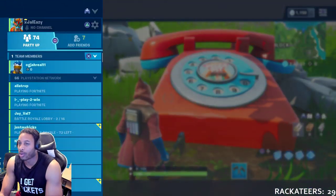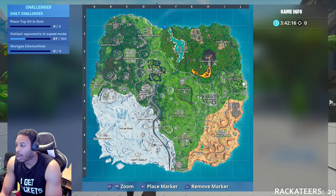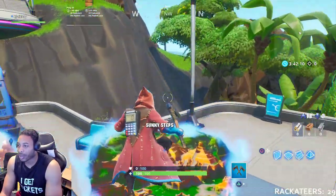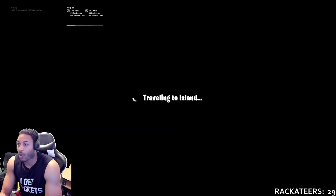Pause the video, do whatever you gotta do. Then we're going to go back to the hub and I'm going to show you the location of the oversized piano, which is here. Let's go back towards Sunny Steps — it's gonna be right here over by Lonely Lodge. We're headed there right now.